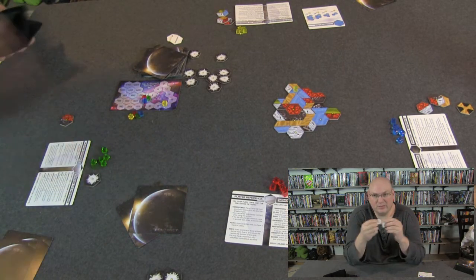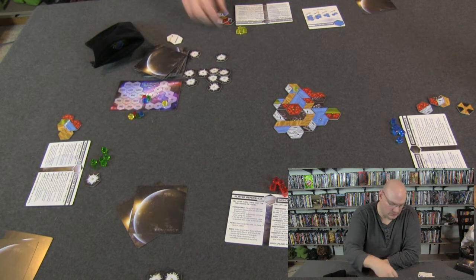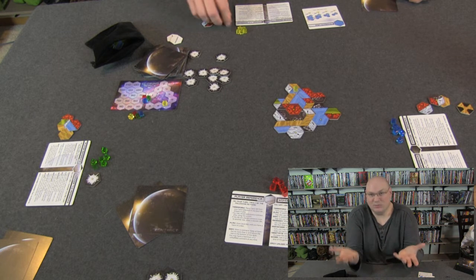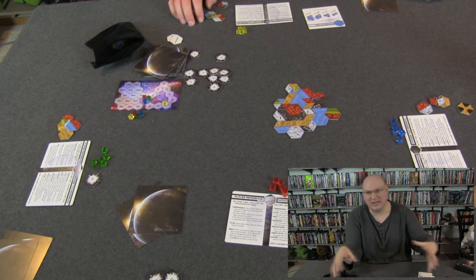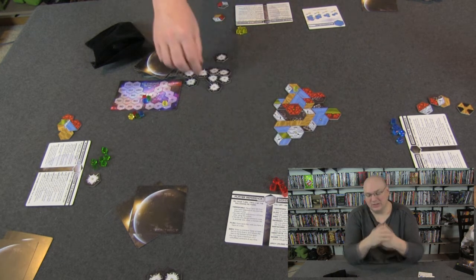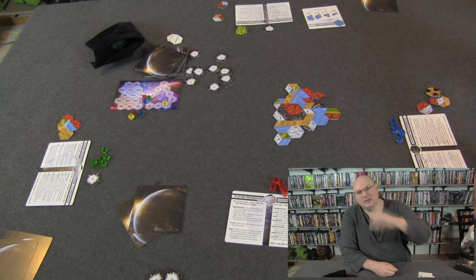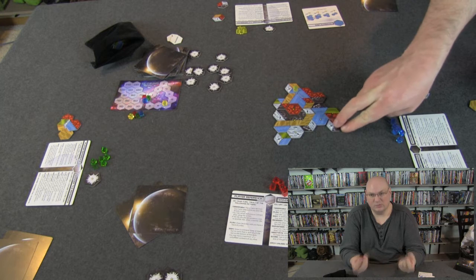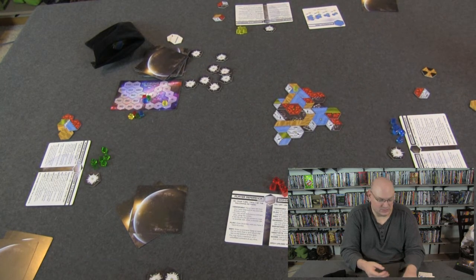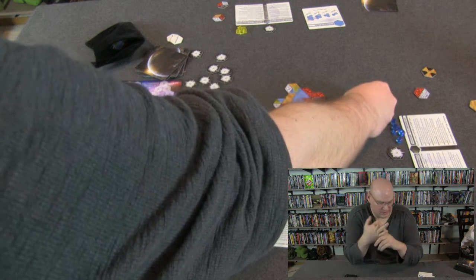On your turn you basically get one action. You can either terraform — which means placing a tile to help shape the land — or you can plan. Everybody starts with four tiles at the beginning of the game, but the only way to ever get more tiles is to take the plan action. If you get down to zero tiles, you don't get any more until you take that plan action, which draws you back up to four tiles out of the bag.